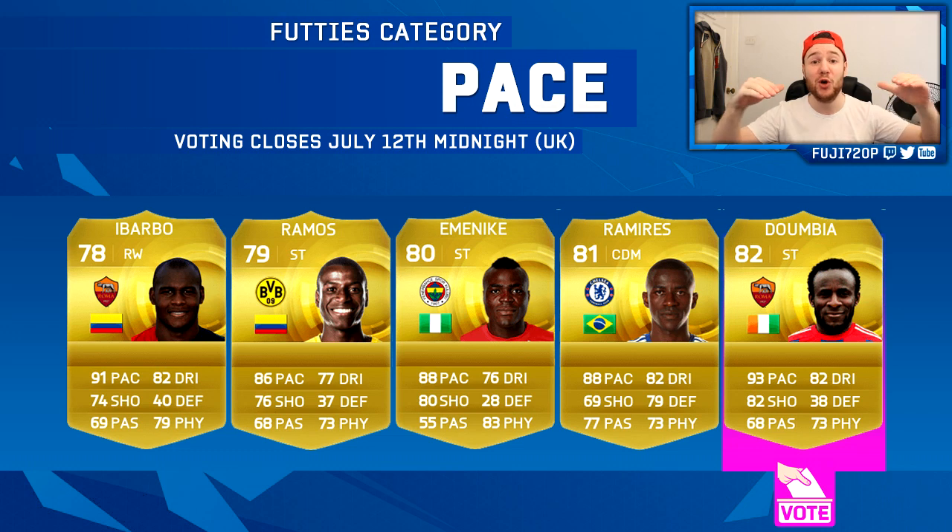The last category is pure Pace. The options are Ibarbo, Ramos, Mané, Ramirez, and my pick Doumbia. I don't know why they put a CDM in there — they should have chosen someone like Bolasie. This year Doumbia is better than Ibarbo, better than Ramos, better than Emenike. He is the sweatiest beast — King Sweat honestly. If he gets a pink card, that's going to be one of the best strikers you can buy.